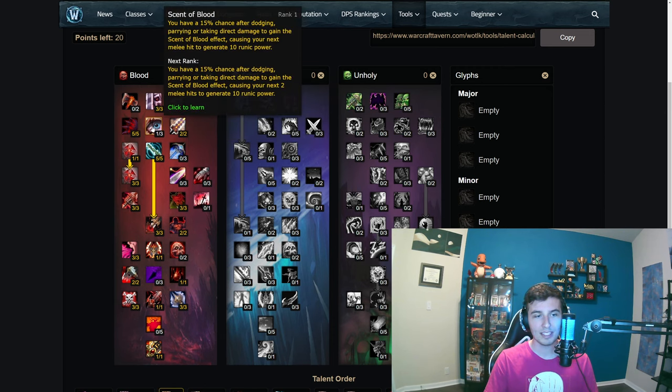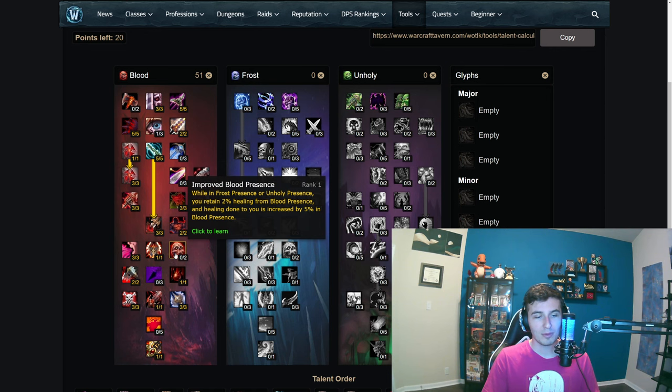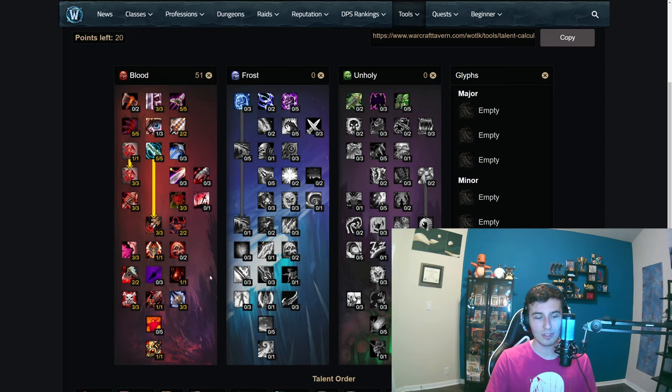We're getting one flex point in blood. You could put it in Mark of Blood, but I think it's very poor — unless you're against a fast-attacking enemy that reliably lands hits, it barely heals you, costs a frost rune, has a long cooldown, and uses a global. Alternatively you could throw one point into Improved Blood Presence, Sudden Doom, Blood Gorged, or Butchery — but overall I think this is the most optimal build. Leveling to 70, you just get more avoidance: five percent more dodge, and optionally go for the armor from Toughness in Frost first.